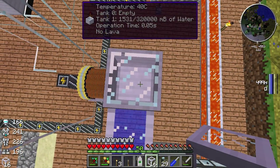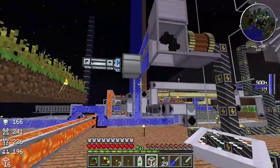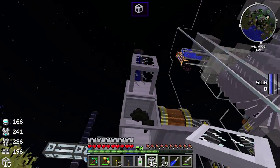Okay, water goes in — it's got a pretty big tank of water. Then what we want to do is pump in lava from the other side.